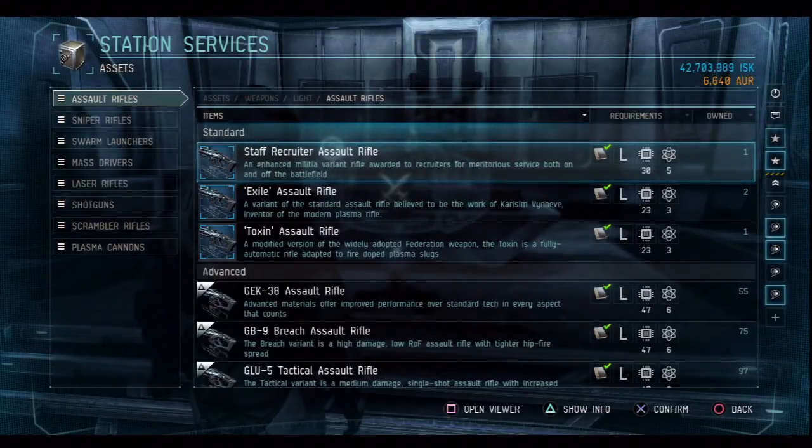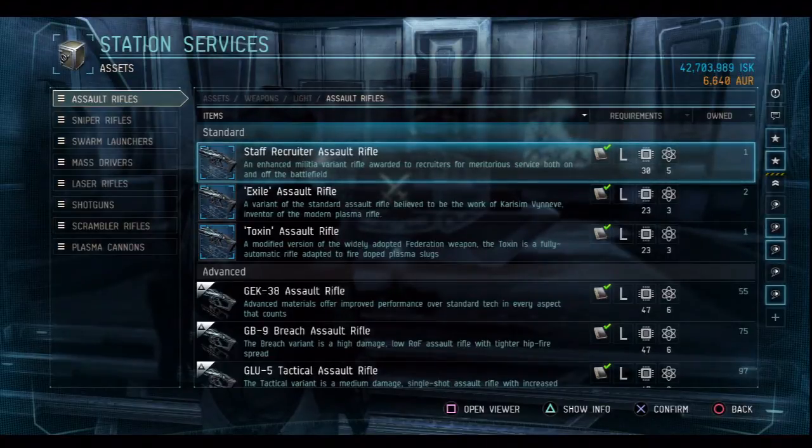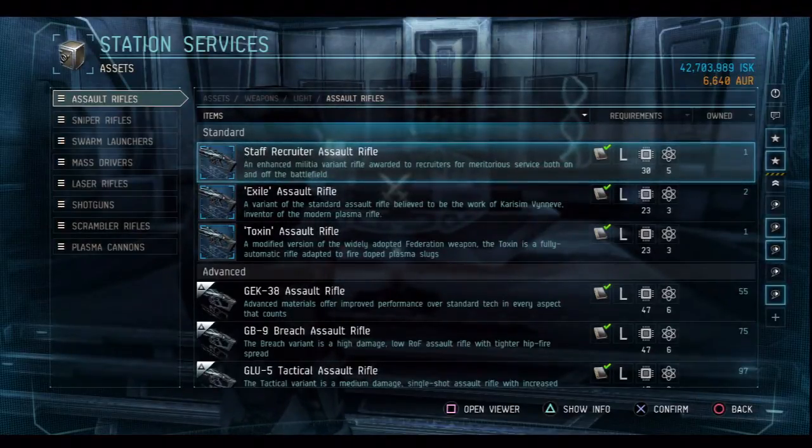Hello friends, this is Low-Rate Hitman. What I got today is a little quick short video for you guys — you'll probably see a few of them. I want to give you guys a glimpse of what these staff recruiter items are. I think I've got four of them so far. I'm just going to do a video on each one of them, let you guys see the specs and whatnot. I forget how many recruits it takes to actually get each item.